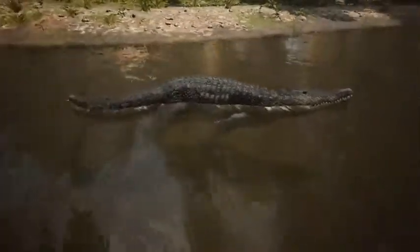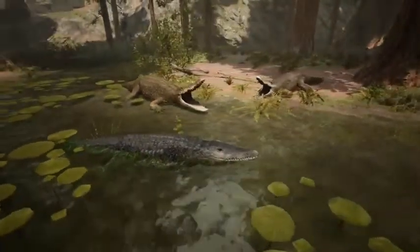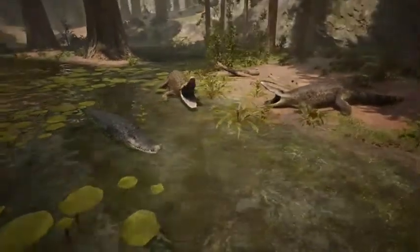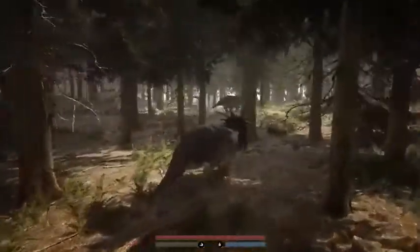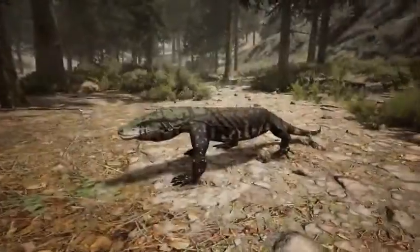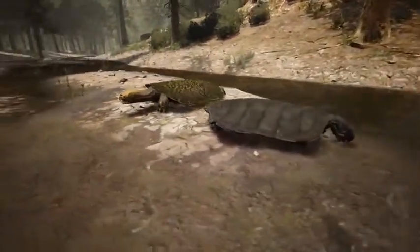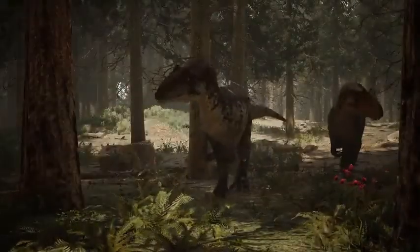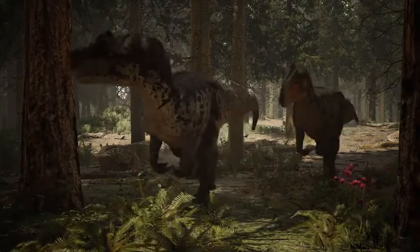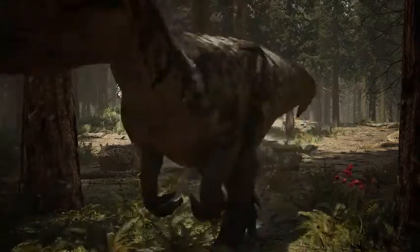Populating our world will be a variety of AI dinosaurs and critters. These AI will have in-depth behaviour dependent on their species or their current state. Herbivore dinosaurs will flee from predators they see, but more aggressive herbivores like Styracosaurus might try to stand their ground and attack if threatened. Smaller critters like lizards and turtles will flee whenever they see danger, but larger AI creatures like crocodiles may try to attack if you're playing as a smaller dinosaur such as the Camptosaurus. With many AI creatures populating the environment alongside other players, the world of Path of Titans will feel like a real thriving prehistoric ecosystem.